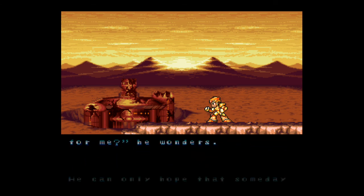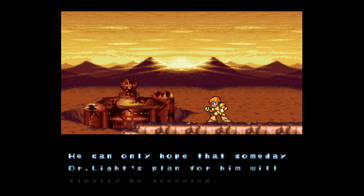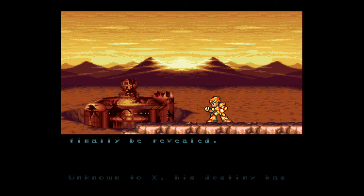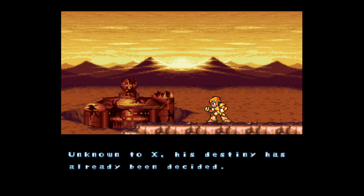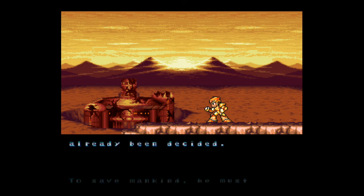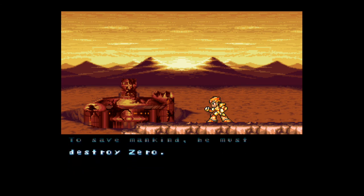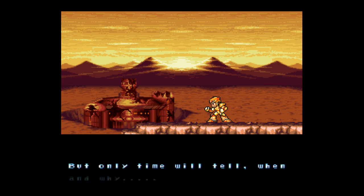The narration is a little bit different depending on whether or not you have Zero. As X stares at the burning remnants of Doppler's lab, his body trembles from an unknown sorrow. He can only hope that someday Dr. Light's plan for him will finally be revealed. Unknown to X, his destiny has already been decided. To save mankind, he must destroy Zero — which looks like foreshadowing nowadays if you look at X4 and X5.